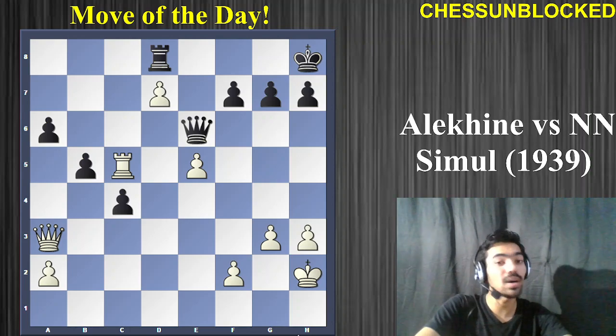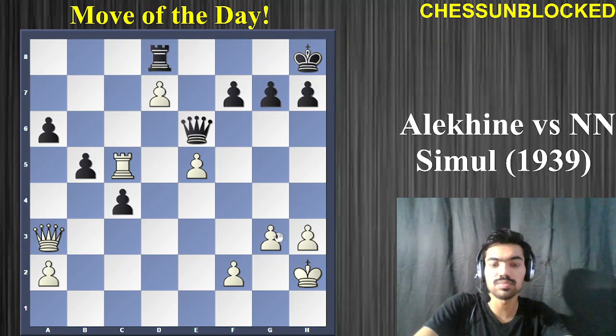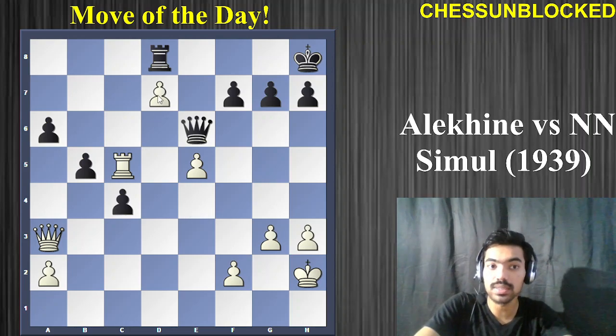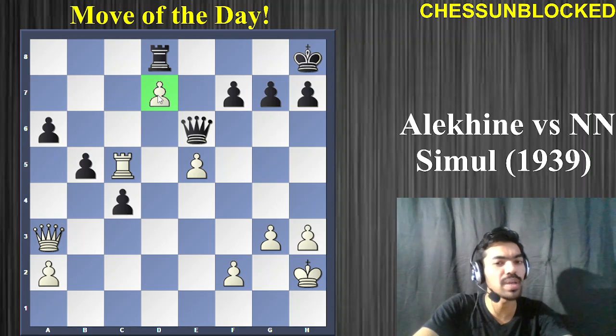Hope you found the correct move. In fact, this is a very pretty and beautiful tactical idea. One of the most advantageous things white has is the trump card — the pawn on d7 — and you have to make use of it.